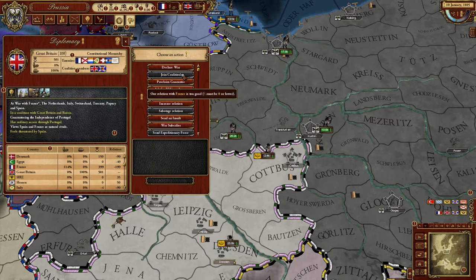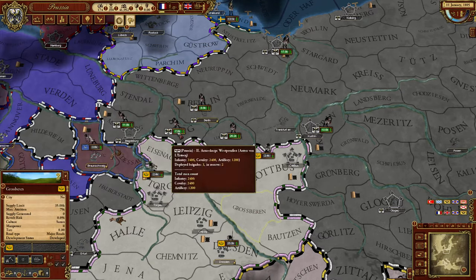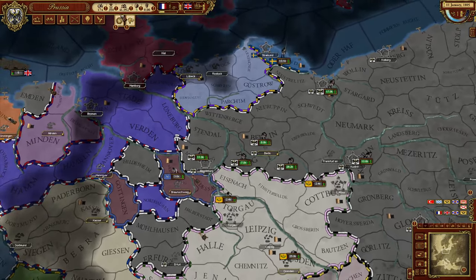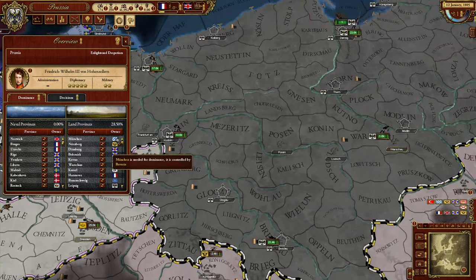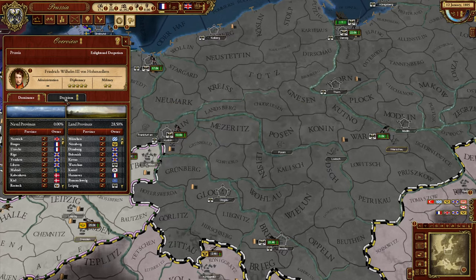Our relations with France are too good — at five. Must be zero or lower to insult them. You could send them nasty words in order to screw them and make the coalition more likely. Or you could befriend the French and probably the coalition would work out differently. There's the diplomacy screen, then you have an overview of your empire and decisions you might know from Crusader Kings or EU4.